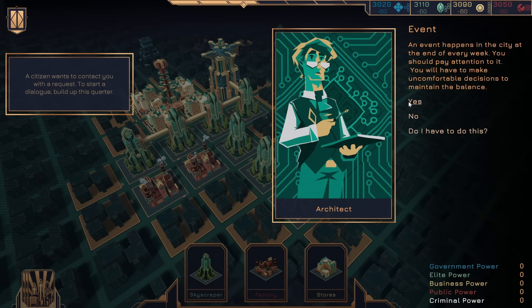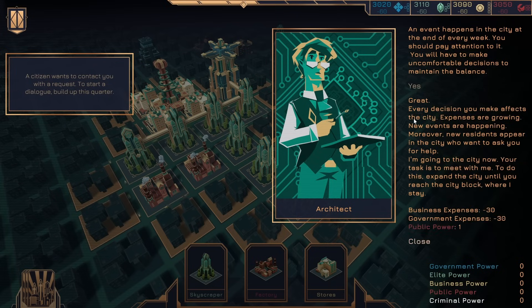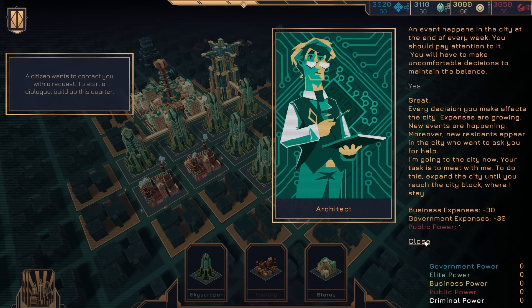You will have to make uncomfortable decisions to maintain the balance. Every decision you make affects the city — expenses are growing, new events are happening, new residents appear who want to ask you for help. I'm going to the city now. Your task is to meet with me — expand the city until you reach the city block where I stay. Business expenses, government expenses, but public power.